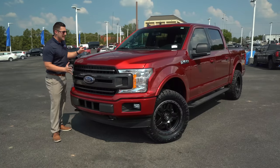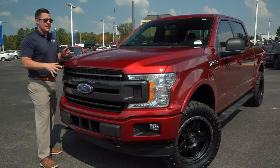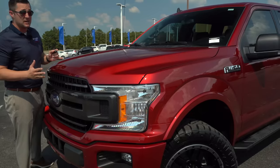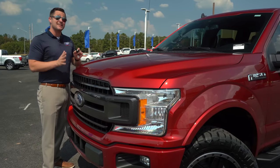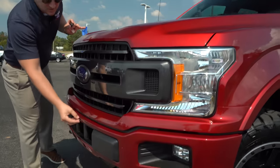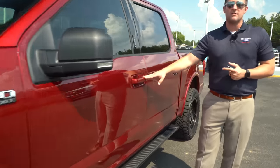First off let's talk about the chassis of the vehicle — what we chose and why we chose it. This is a 2019 Ford F-150 XLT covered in ruby red metallic. This is a high-end premium paint job that Ford actually charges you extra for because it's not that easy to paint. One of the things I love about it is the sport appearance package, meaning it does not have the chrome bumpers — it's got the color-keyed bumpers in the front and the rear, and because it's an XLT even the door handles are painted to match the rest of the vehicle.